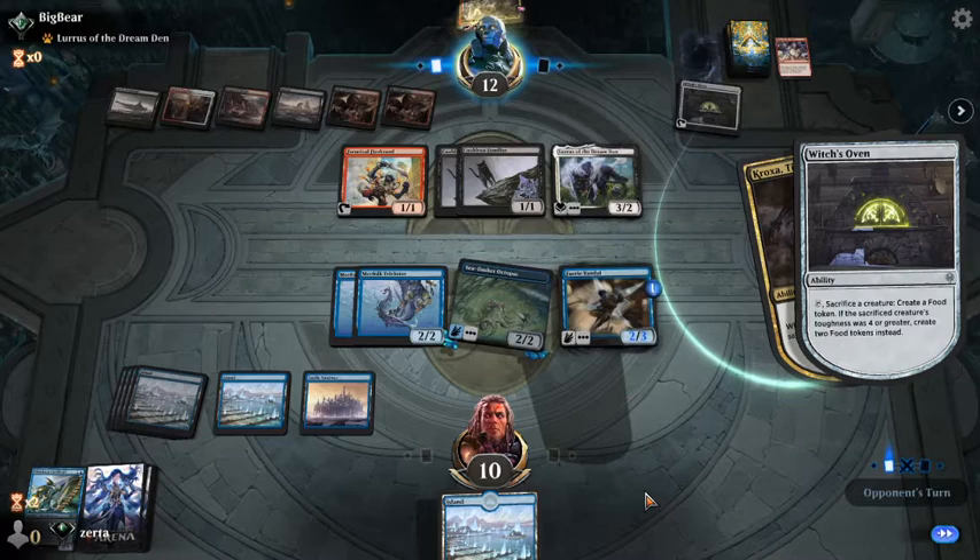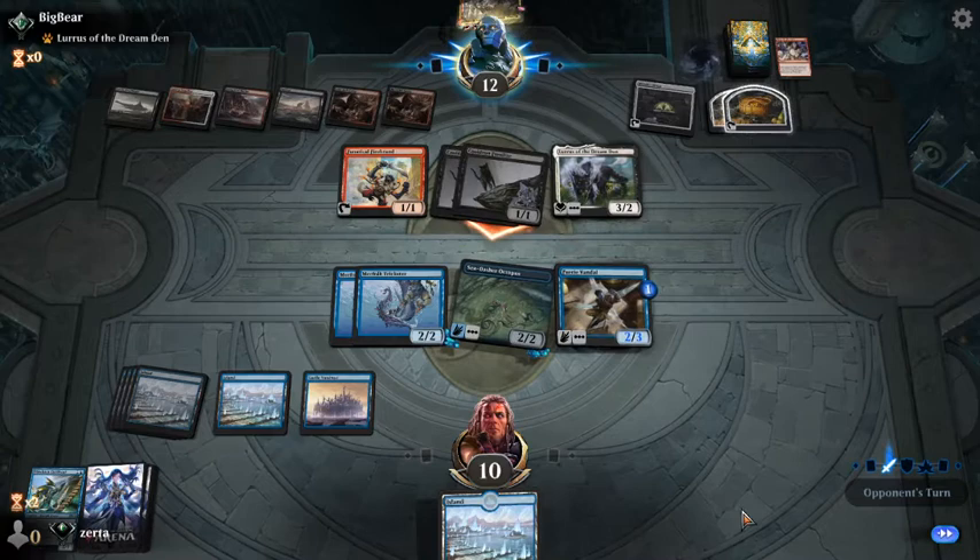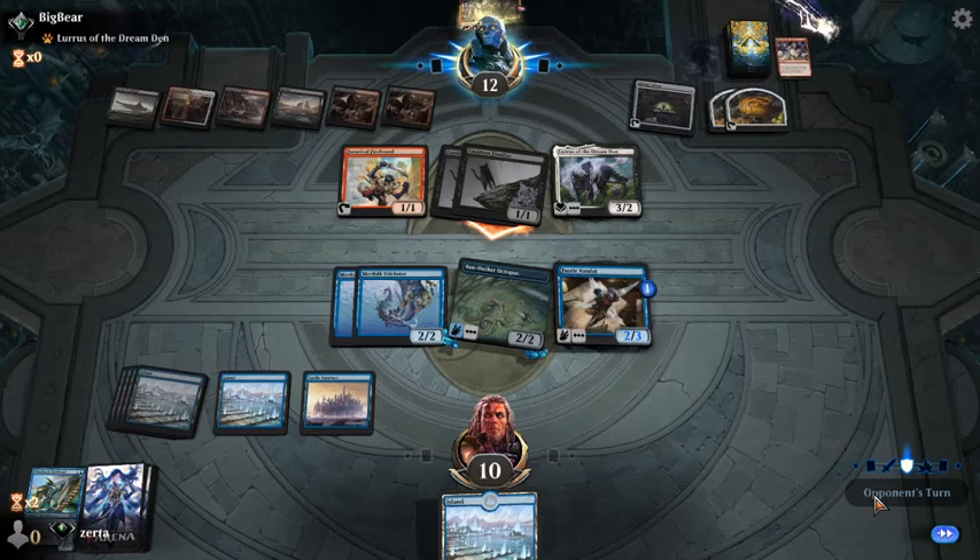We'll just take the hit from the cats. If they swing, it's the same damage either way — except if we do block, then they just get to gain two. We're in a really bad spot here.